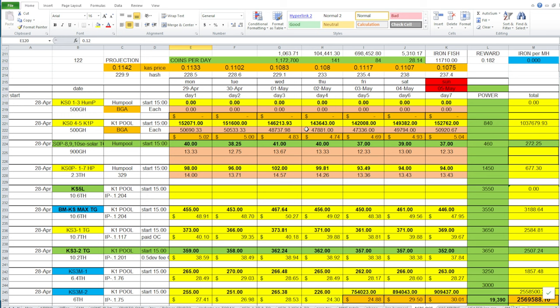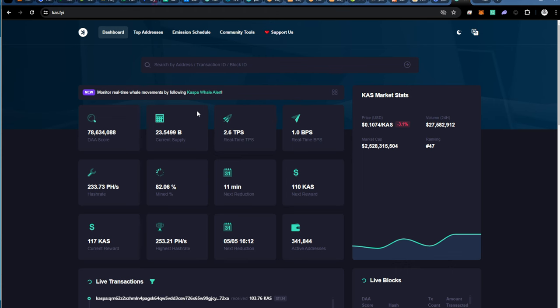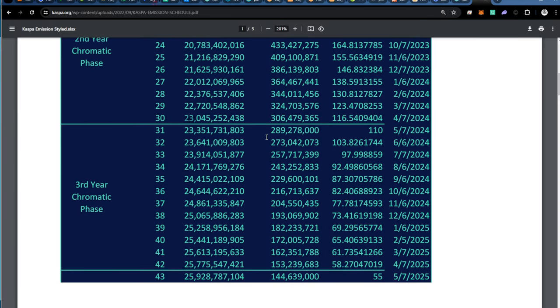Hello and welcome back to my channel. This is my weekly review for Kaspa ASIC miners, GPU, and other ASICs that I have in my farm. Let's start with Kaspa — let's first take a look at the Kaspa Explorer. You can see here the next reduction is going to happen in 11 minutes. It's four o'clock today Pacific time, it's the 5th of May, so we'll see that in about 11 minutes.